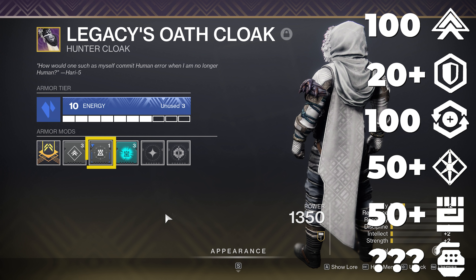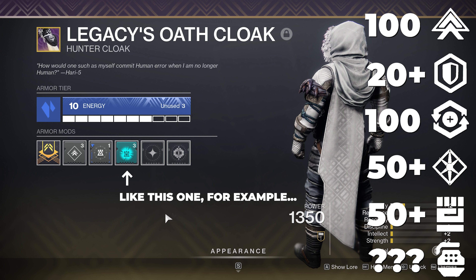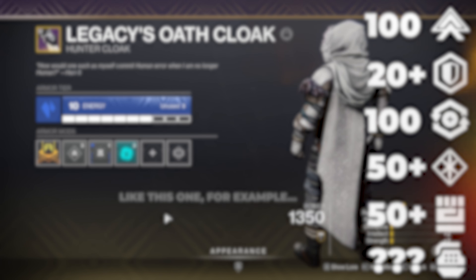You should put 1 or 2 Utility Kickstart mods on your Stasis Cloak in order to help regenerate your dodge. There are a few more mods that you'll definitely want to use, but since they depend on your Fragment and Aspect choice, I'm going to mention those in a different section coming up.